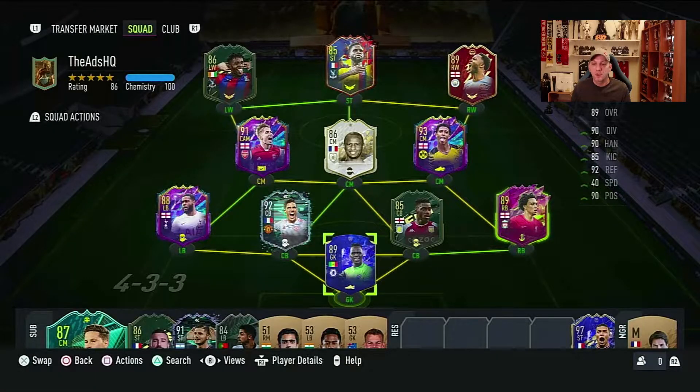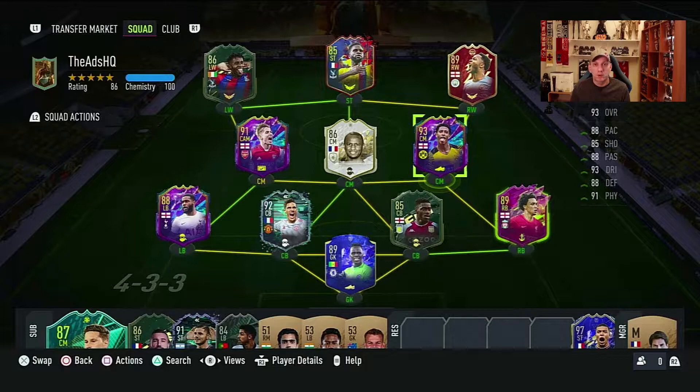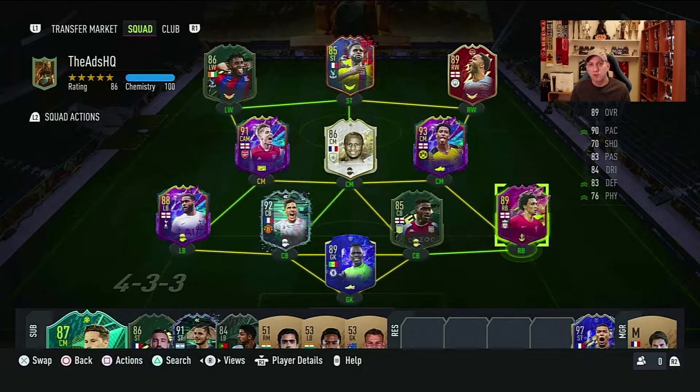Here's our team. Since the last time, we have Jude Bellingham, the big guy we packed last week from Future Stars, which is amazing. We added him straight into the team as a box-to-box CM. I played him in pretty much every position — center mid, CDM, defender, and attacker. Fantastic. We also put in this Trent — untradeable, 89-rated — one of the special packs we got through objectives. I had the wildcard Cemento 85 here before, but this Trent is way better.